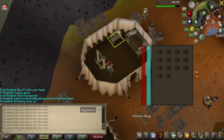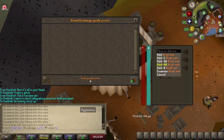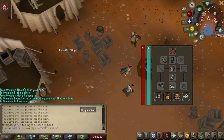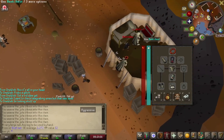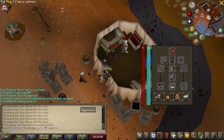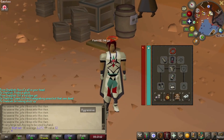I'll be showing you how much I put in and how much I got out of it. Look — that one inventory of them, that's how much you're getting back. I would always check the price at the Grand Exchange before doing this and make sure the net price is worth it, but usually it is worth it.